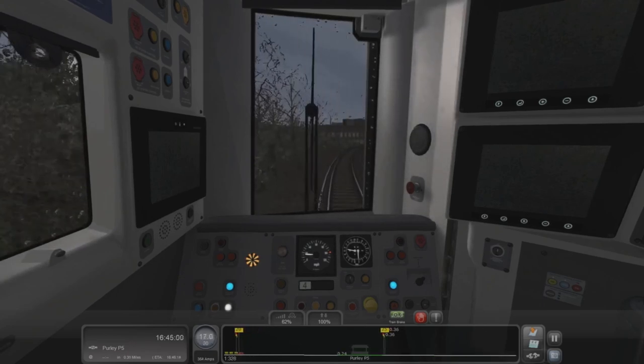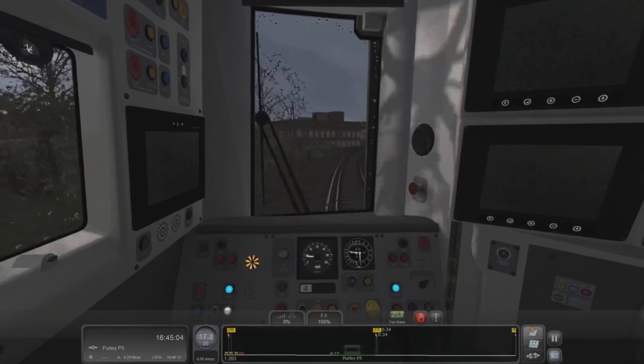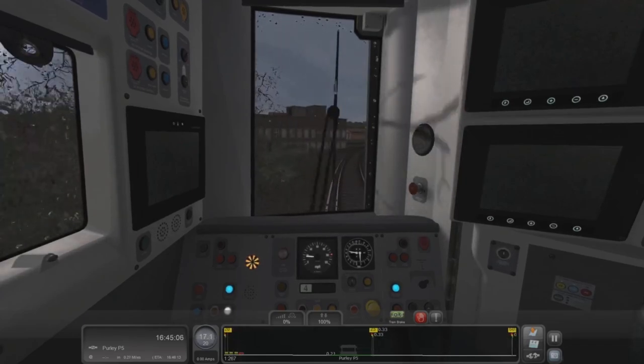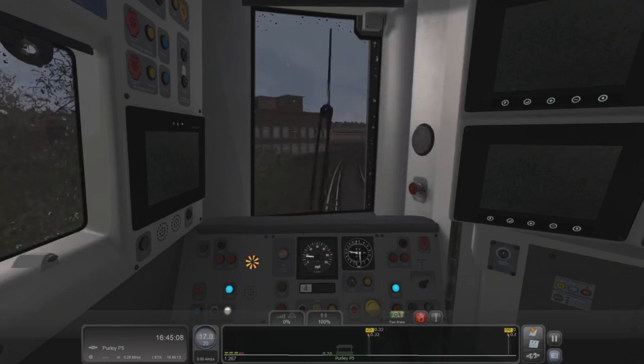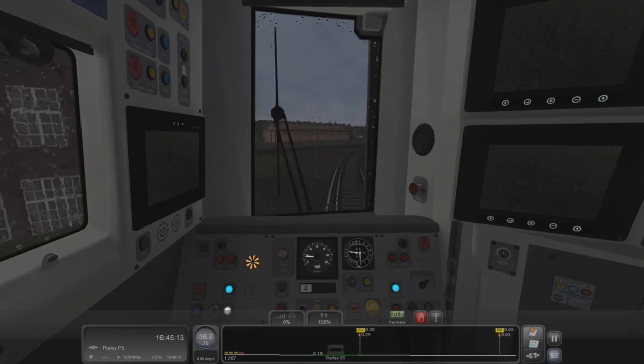20 miles an hour around here as we join up with the main line. Little whistle action. Halfway down the platform we'll actually come across another train — obviously that's the one we're going to be connecting up to.